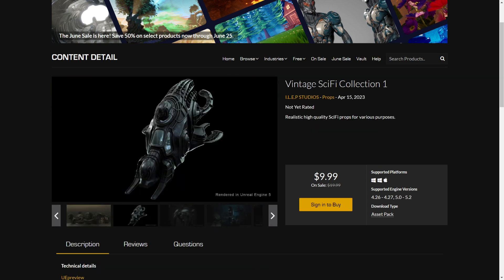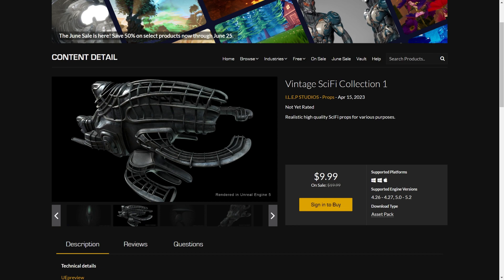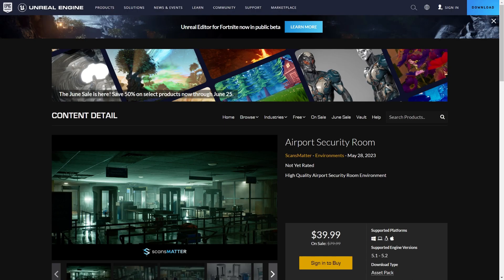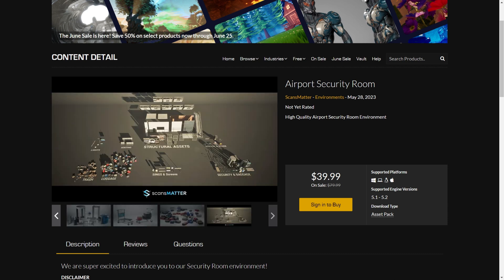The next is the Vintage Sci-Fi Collection. These are Static Mesh Collections with alien-ish looks and made for Nanite, I think. We have the Airport Security Room which is part of a bigger pack by Scans Matter. These are really high quality asset packs.